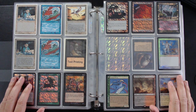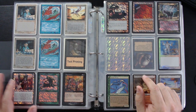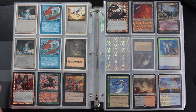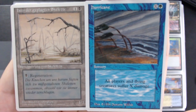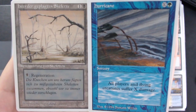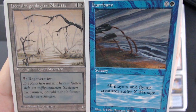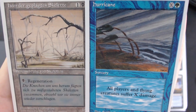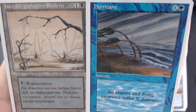Next, we're going to talk about misprints. Test prints are not misprints — test prints are intentionally created, and playtest cards are also intentionally created; they both serve a purpose. Misprints, however, are something made by accident. Misprint is an umbrella term used for anything that doesn't turn out the way the company intended. There are a lot of different subcategories, but more or less misprints fall into two categories: a design error, which is the fault of Wizards of the Coast, and a printing error, which is something that happens wrong at the print facility.